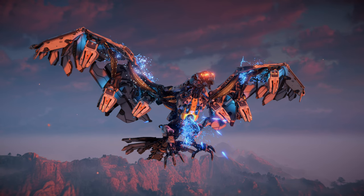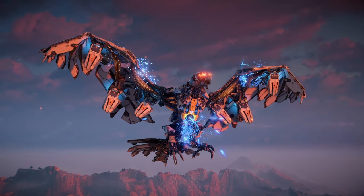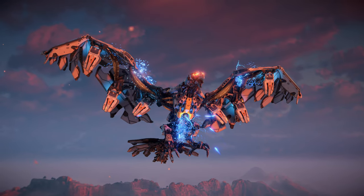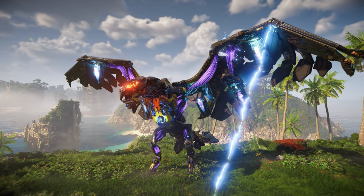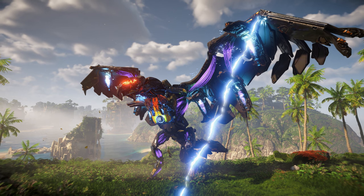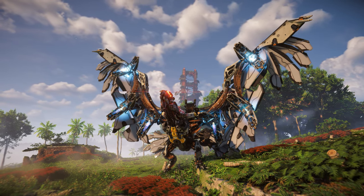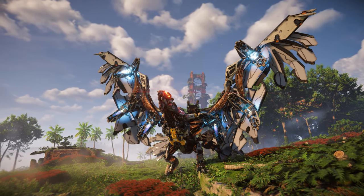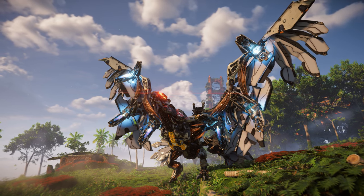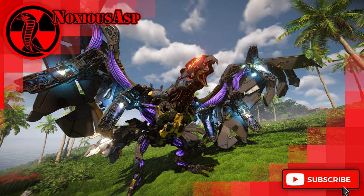And with that, we conclude this installment of Machine Spotlight, where we took a closer look at the Stormbird. I still remember the wonder I felt reaching Dawn Sentinel, entering Karja territory and seeing the massive Stormbird in the distance for the first time in Horizon Zero Dawn, and seeing the Stormbird atop the Golden Gate Bridge brought that feeling back. I hope you were able to learn something new from this video. At the time of recording, I have just hit 500 subscribers and just over three and a half thousand hours of watch time — I am truly overwhelmed with the support. I am resuming school this week so uploads may be less frequent, but I already have more Machine Spotlights in the works, including spotlights on the Rollerback, Grimhorn, and more. Click the like button and subscribe for more content like this. Once again, I'm Noxious Asp — thanks for watching.